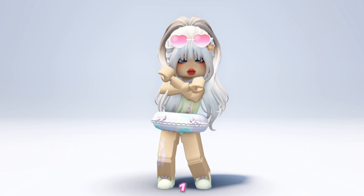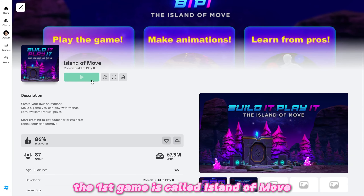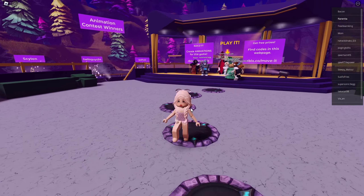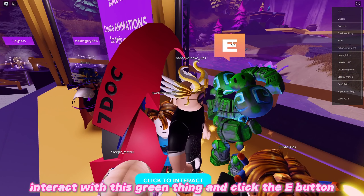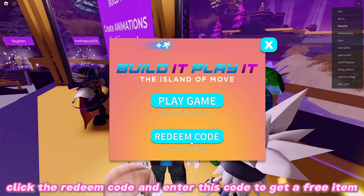The first game is called Island of Move. This is what the game looks like when you join a server. Go here, interact with the green thing, and click the button. Click the redeem code and enter this code to get a free item.